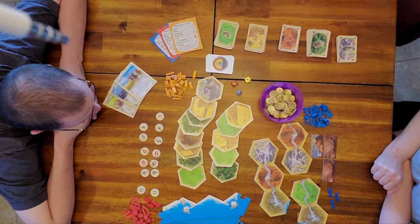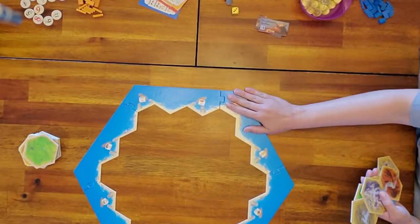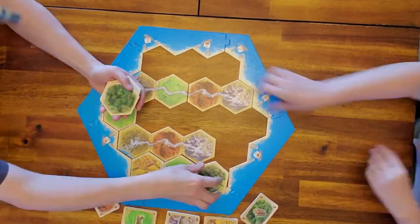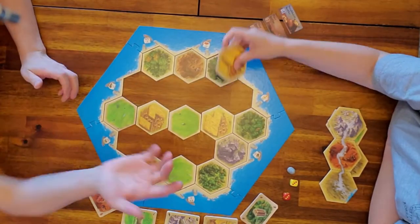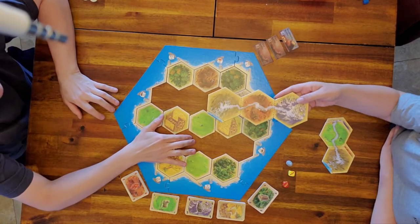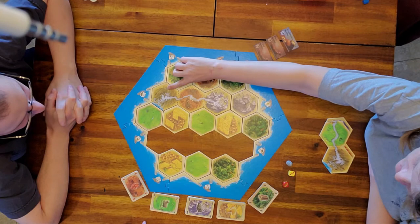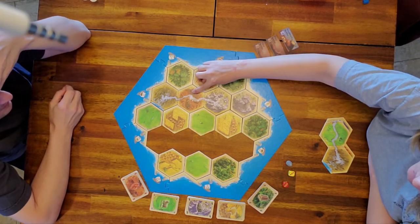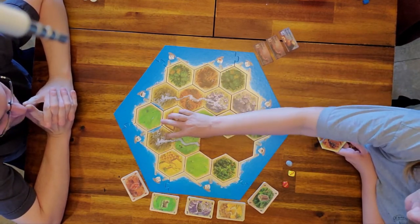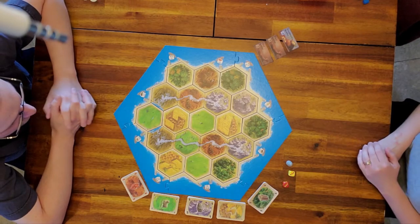We'll set up the gameplay area to get going. The triple river tile acts as a desert, then you have your hill and mountain with the river, and down here you have another desert. We'll speed up and finish making our gameplay area.